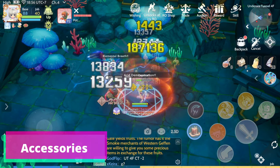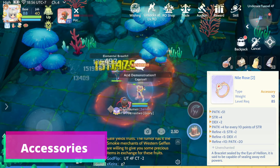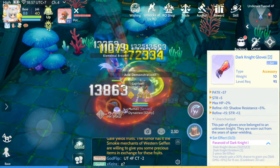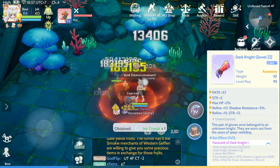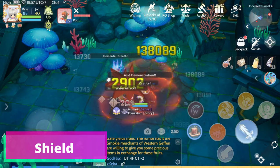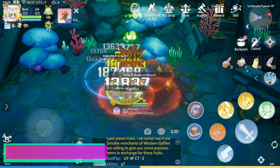For the accessories, we can use Nile Rose and Dark Knight Gloves with Dark Knight Emblem as soon as we reach base level 95. For the shield, we can use Crack Buckler or Valkyrie Shield.